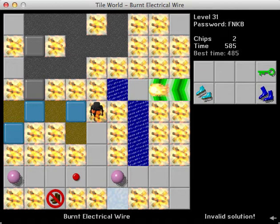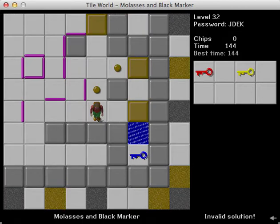Burnt Electrical Wire — I don't really know what happened there. It looks like the ball cloner area, so I'm not sure why that's no longer possible, at least with the solution I had. Molasses and Black Marker — it looks like I was able to get all the way to the end, so maybe some things moved around because those blocks are just kind of there. Maybe I was able to just move around until it ran out of time — I definitely did not push blocks into corners like that.